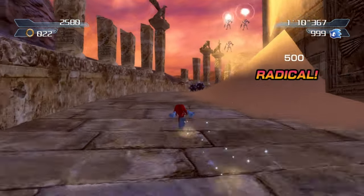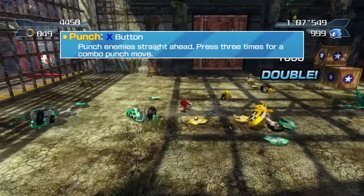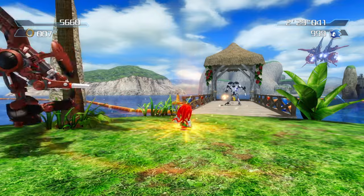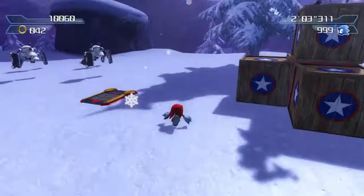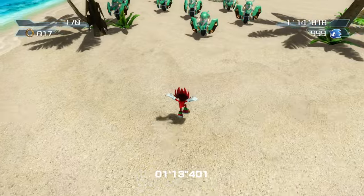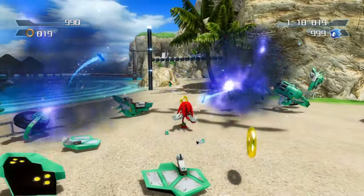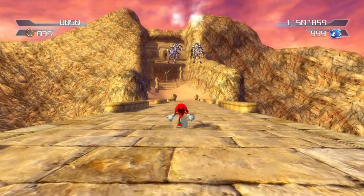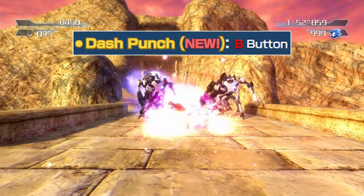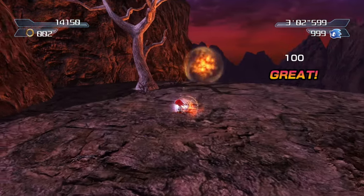Pressing the attack button on the ground makes Knuckles punch. The button can be pressed an additional two times for a three-hit combo, and hitting a different button on the third time performs a different finisher. The standard finisher is the Stonebreaker from the original game, which greatly damages enemies in an area around Knuckles, instantly finishing off most. Pressing the secondary attack button instead finishes with the dash punch, returning from Sonic Adventure, which lunges Knuckles forward a short distance, damaging anything in his way.